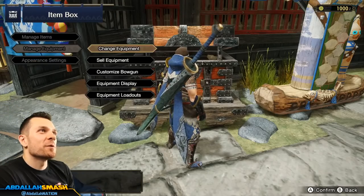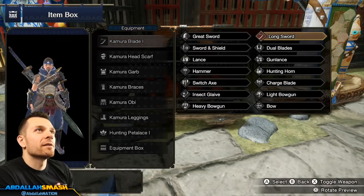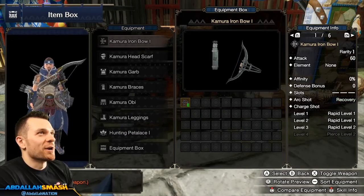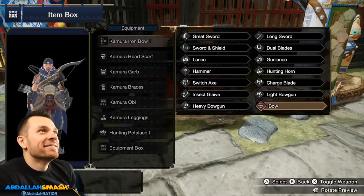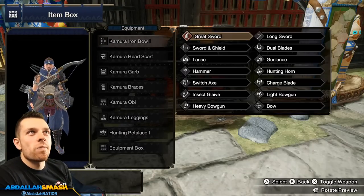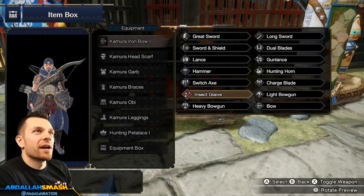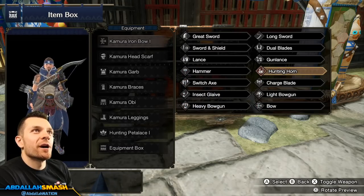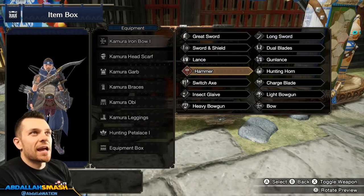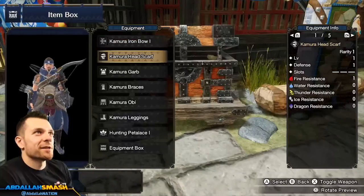Give me manage equipment — change equipment. I got a Kimura blade. Where's my bow? Do I have one? I do have a bow — I'm in! So you get pretty much everything: sword and shield, lance, hammer, switch axe, insect glaive, heavy bow gun, charge blade, hunting horn. Dude, all the old school weapons are back in Monster Hunter — this is cool! I used to like hammer too as a backup main, but I just really like bow. I think it's really fun.